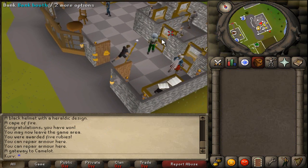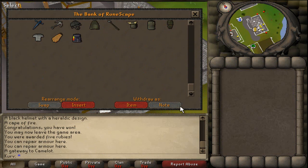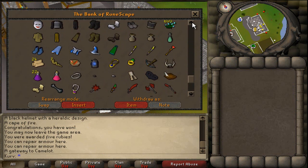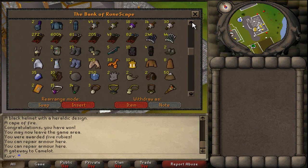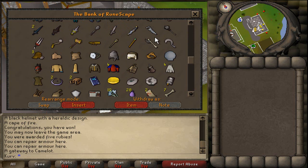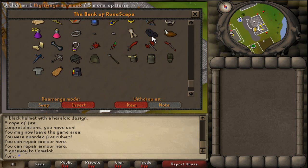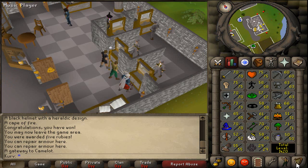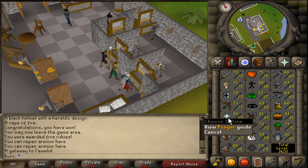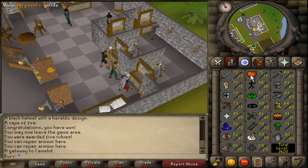If you guys want to PM me, my private chat is literally always on except when I make videos. One last look at my bank — let me know if you guys see anything you like, and comment below if you want to organize your bank, because it's definitely helpful even though it's a pain to do. Without a doubt, I'm definitely happy with my progress so far. All I'm gonna do is slay, make some money, get prayer up, range up, mage up, and do a lot of Corporeal Beast. Hopefully I can team with some friends and trio by the time my stats are up.